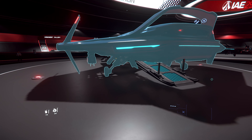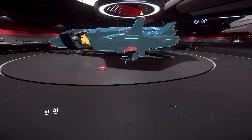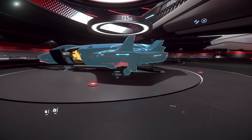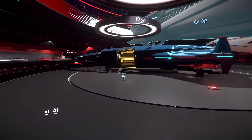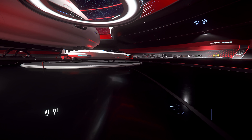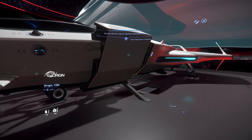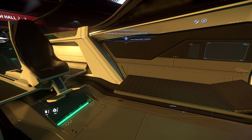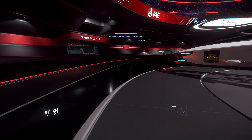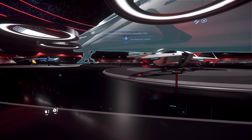Sie kostet ja auch so viel wie eine Avenger, also kann man auch gleich eine Avenger nehmen. Ich stelle den Sinn dieser Schiffsreihe generell in Frage – die 100i, der günstigste Einstieg bei Origin. Im Prinzip das gleiche wie die 125a – auch zwei SCU, gleicher Innenraum, kein Frachtraum hinten. Ihr könnt eure Meinung in die Kommentare schreiben. Wenn es nach mir persönlich ginge, würde mir die 300er Reihe vollkommen reichen. Oder sie hätten die 100er Reihe bedeutend günstiger machen müssen – 10, 20 Euro Preis runter. So wie sie aktuell eingepreist sind, finde ich sie fast ein bisschen überflüssig.